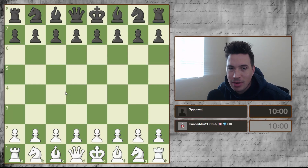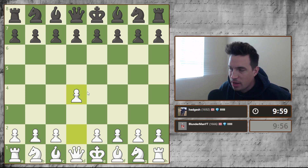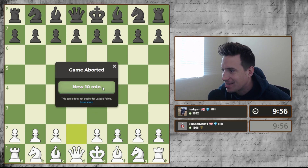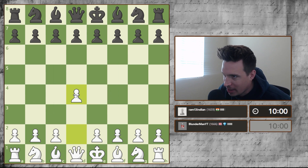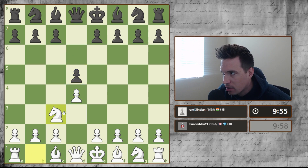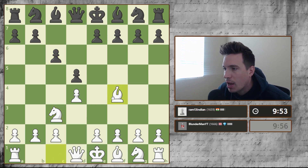Hey lads, welcome back to another game of chess. Today we are at 1666 ELO and we are playing someone at 1692 from the UK. I'm gonna play the London opening again. Let's go for another one — I'm going to play the London again against somebody from India, and I think I'm gonna try to play the Jobava London again because this is the one I've been focusing on.